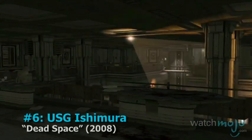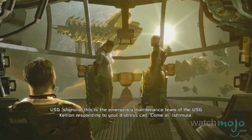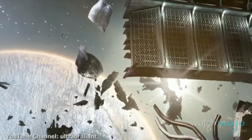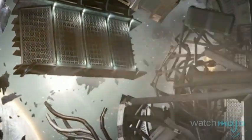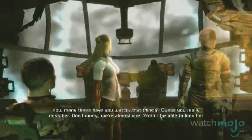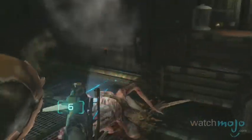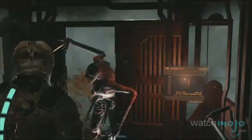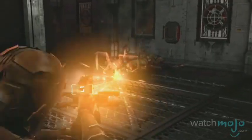Number 6, USG Ishimura from Dead Space. One of the largest ships on this list, the Ishimura is a planet cracker — an epically large ship that's used to rip worlds apart in order to mine their resources. When the game starts, you play as an engineer sent in response to a distress signal. Once on board, you find the maze-like vessel is now infested with necromorphs, members of the crew who have been reanimated into ungodly horrors. Fighting tooth and nail to survive, you must discover the mysteries of the Ishimura and its terrible fate.